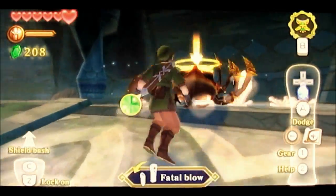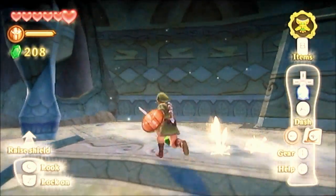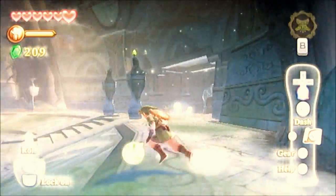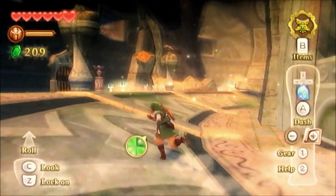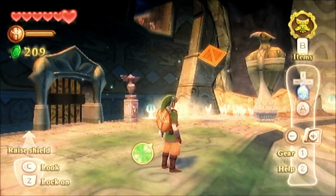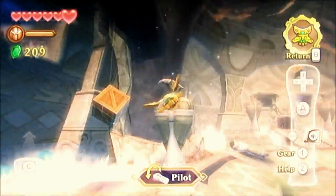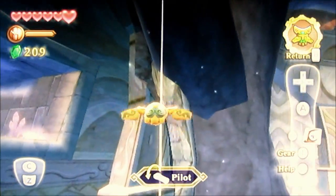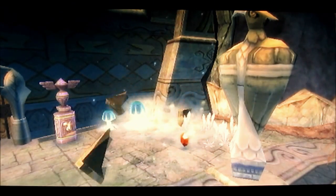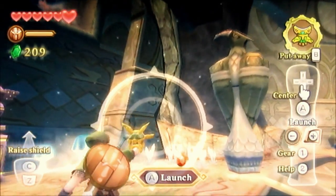You have to swing your sword upwards to kind of toss it onto its back and then you can do a final blow. So they're a lot easier when they're on the ground, but in the air they're just floating all over the place. Try to use the Beetle if you can to cut them off their thread and it'll be so much easier to take down those Skulltulas. Let's see right here.